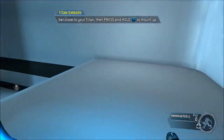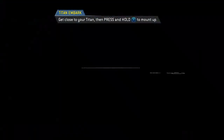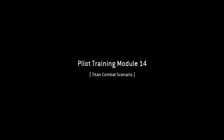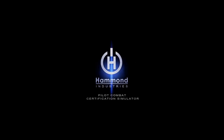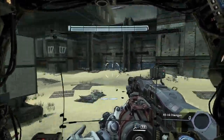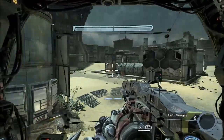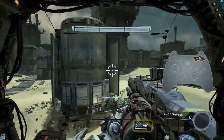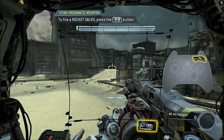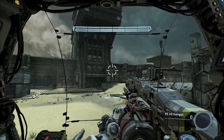Get close to your Titan and re-embark. To continue, pilot your Titan to the exit. Titans also carry offhand weapons into combat. These weapons can be fired at times when primary weapons are unavailable, which enhances your Titan's combat effectiveness. Your Titan has been equipped with the rocket salvo. Try firing your rocket salvo now. Be sure to deploy offhand weapons to maximize your firepower in combat.